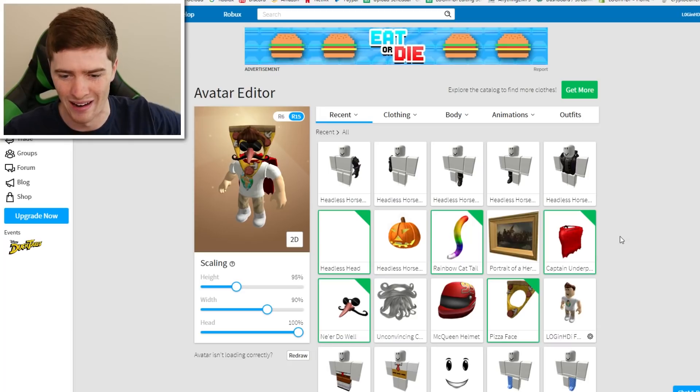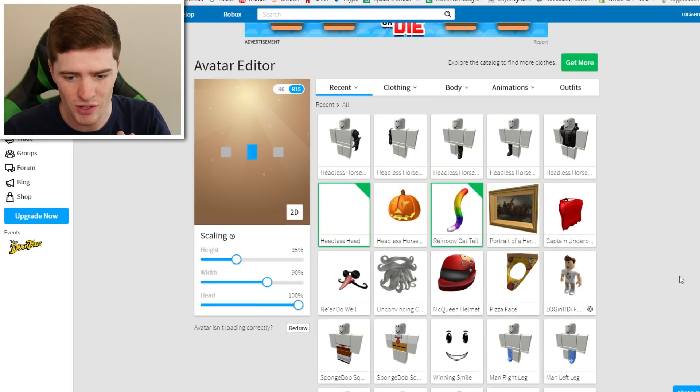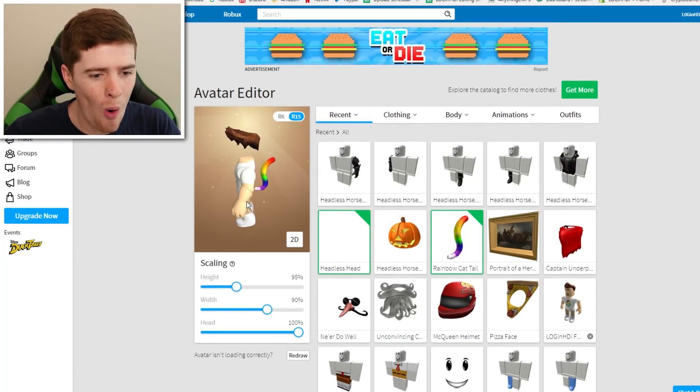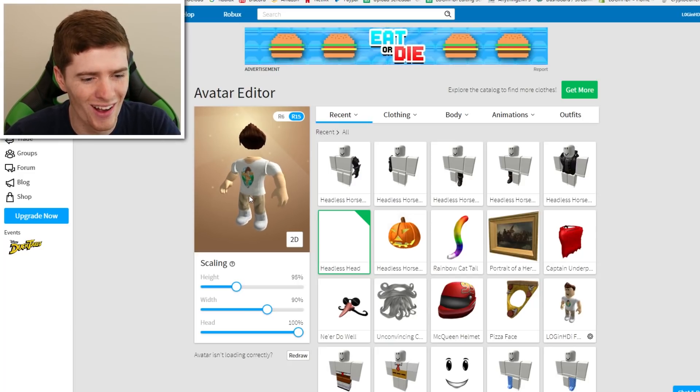Let's customize my outfit a bit more. Let's get rid of all these extra accessories I had on before for my Halloween video. Let's just have my usual outfit. I've got a cat tail - get rid of the cat tail. That actually looks very weird.